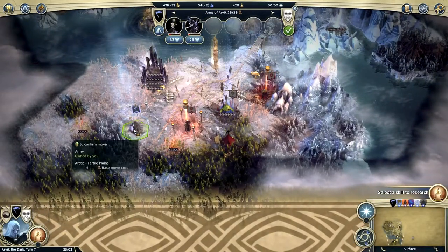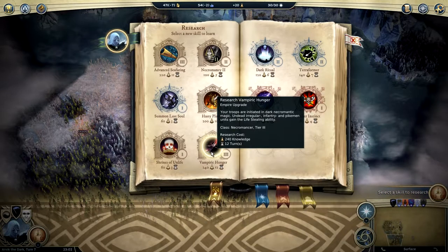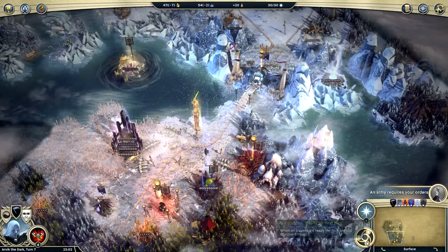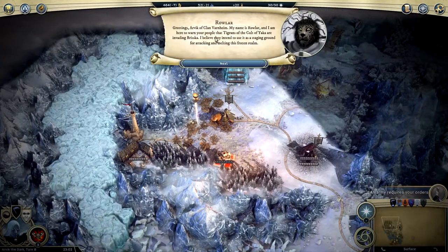We're going to come this way. We should select a skill to research — let's do that one. We're coming for you.